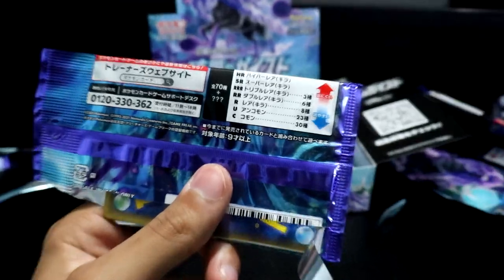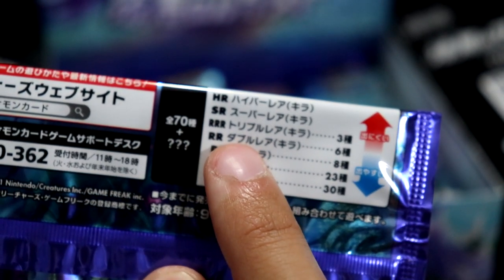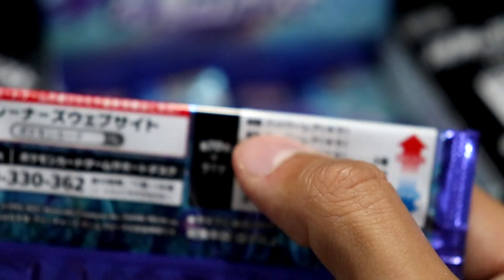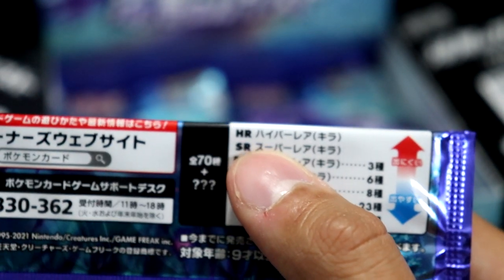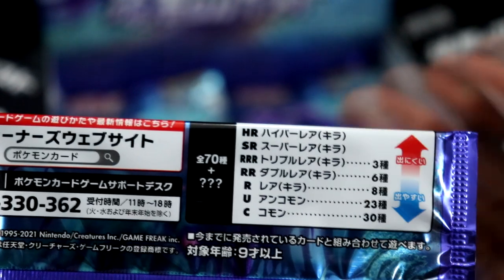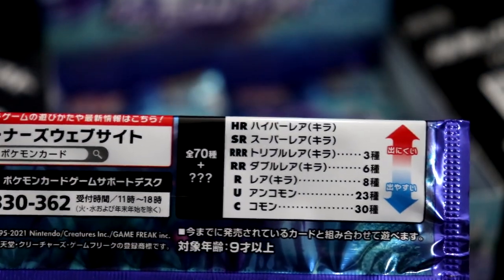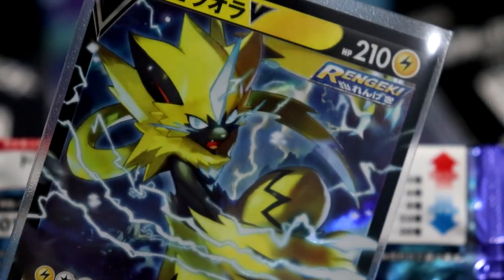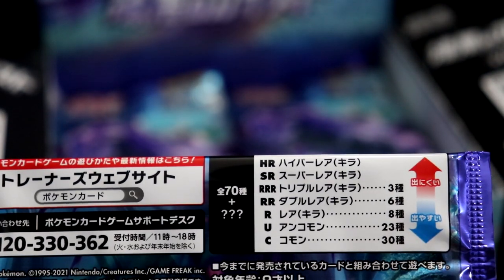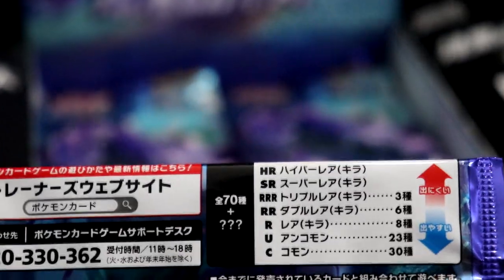I wanted to address the rarity system. You can see it right here on the card: Common, Uncommon, Rare — double R which is 'really rare,' triple R which is 'really really rare,' SR for Secret Rare, and HR for Hyper Rare. Common is just regular, Uncommon is a step up, and Rare is this card here. The Rare Rare would be a V card, and a Triple Rare would probably be the VMAX cards. The Hyper Rare is just a Secret Rare but with full color foiling across it.